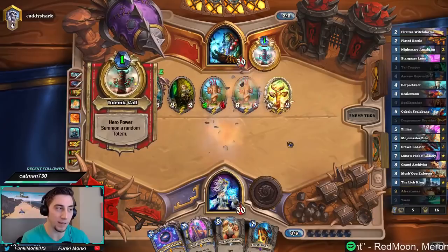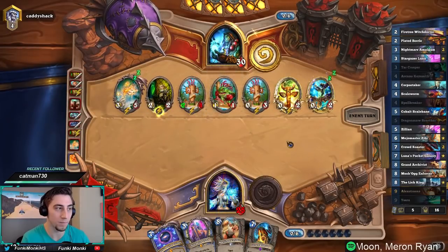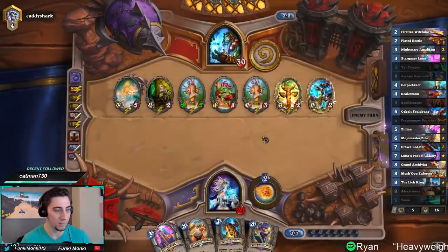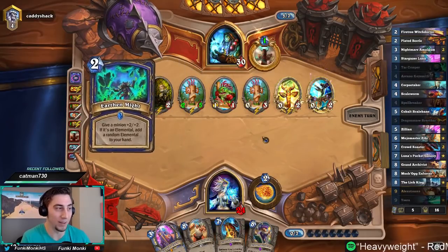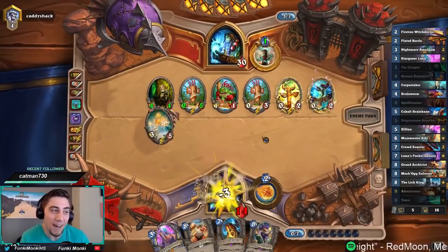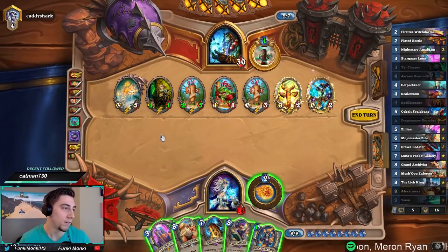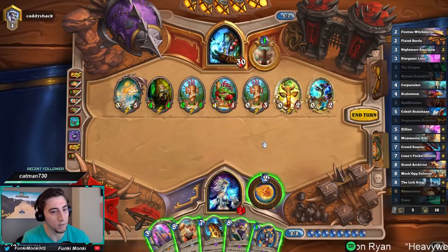We're at full health so I think we can safely play Luna's Pocket Galaxy here. We don't have a Dragon so we can't Crowd Roaster. How much damage are we going to take next turn? Three, five — we're only going to take eight. So I guess I'm not too worried. If we can have a good swing turn next time we might still be in this. Maybe we can pull an Alexstrasza or something, a Ysera, Lich King with a Doom Pact. I really don't want a Moshhug Enforcer here because if he hexes it he'll pretty much just win — ten damage here, he can easily push through that on turn eight.